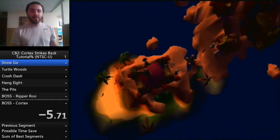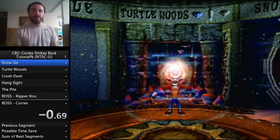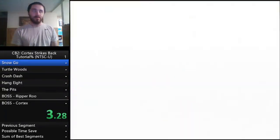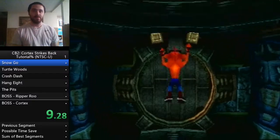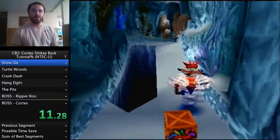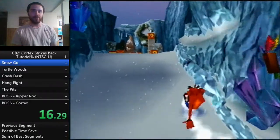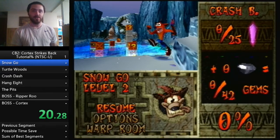Our first level is Snow Go, which some people might realize is the second level — Turtle Woods is behind us and the portal wasn't loading, which happens sometimes and isn't slower. There's a lot to do in this level: TNT at the start, spin over this hole, break that box. The level is split into three sections: the opening, the middle, and the end.